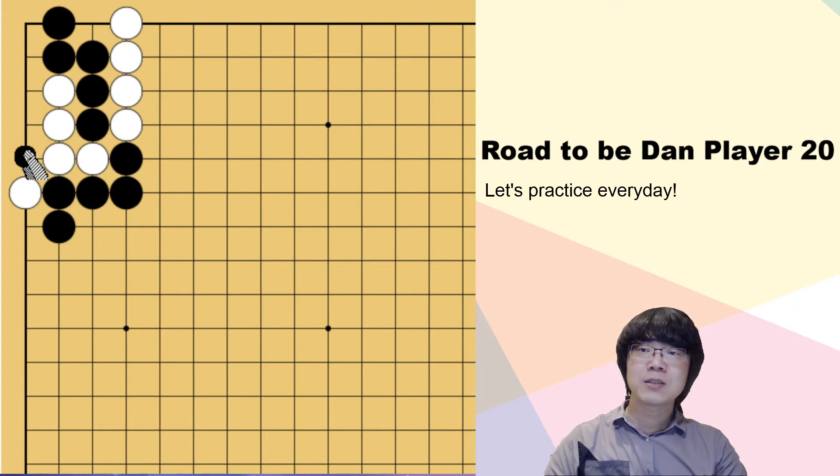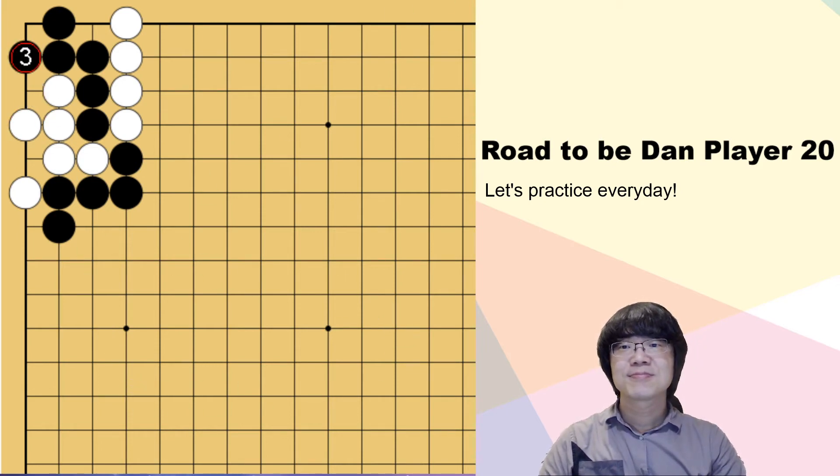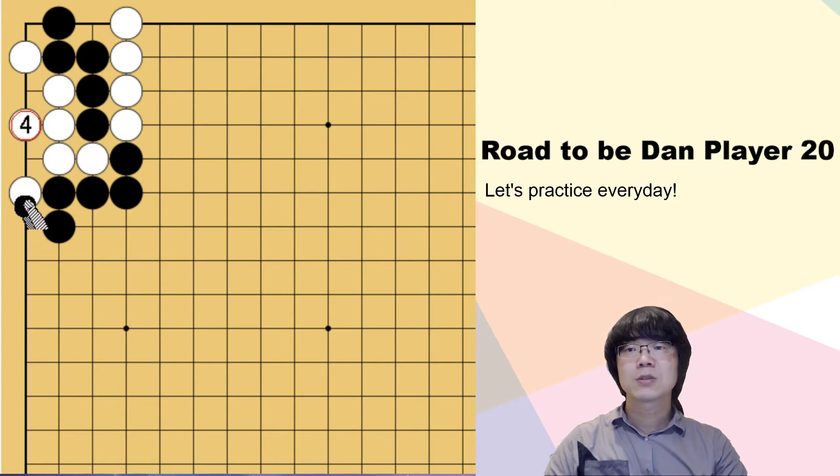You may read the second feeling here: if white captures, then you can make one more eye — it's a good idea. But the point is, white is not gonna play like that. White may play Hane. When we capture, white can surround. If we throw in, white can capture two stones. So now white is the winner.